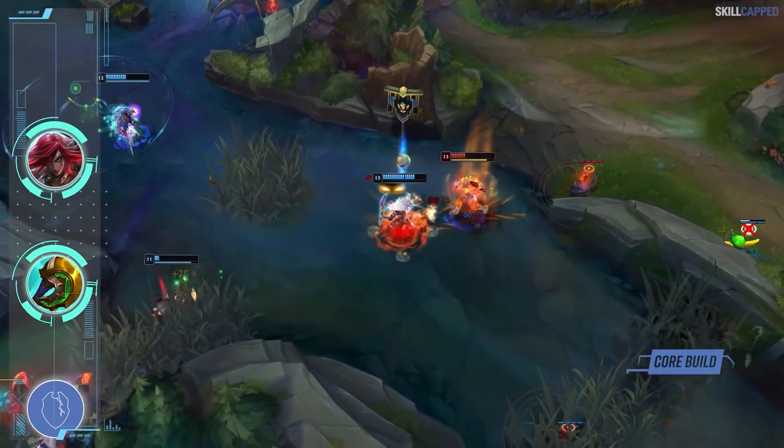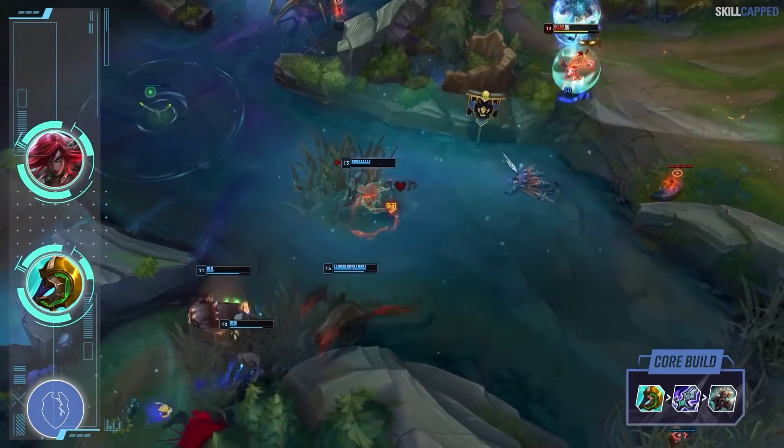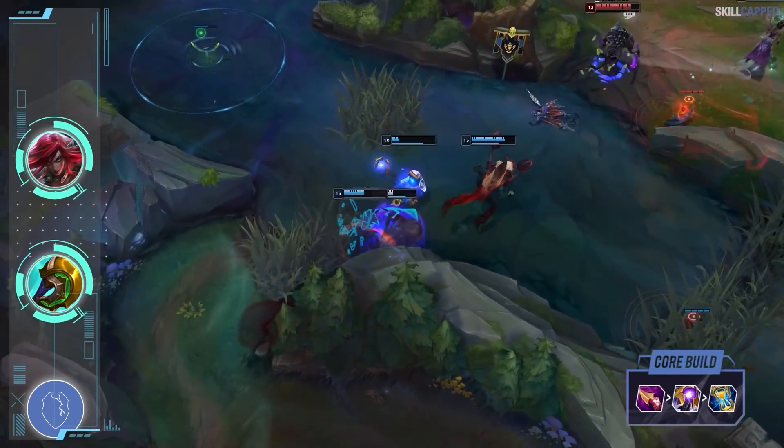In regards to the build, Divine Sunderer into Blade of the Ruined King and Titanic Hydra is working super well for AD bruiser. Of course, you can still opt for the standard AP setup if your team is in need of magic damage.